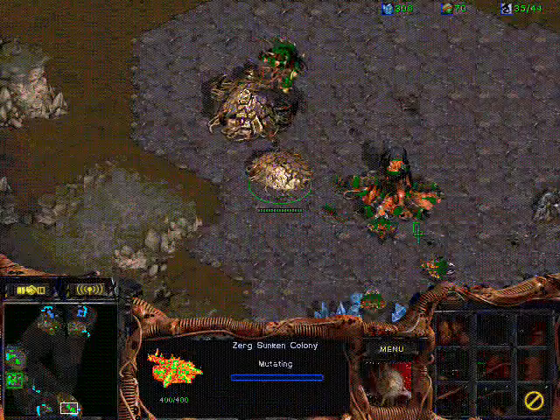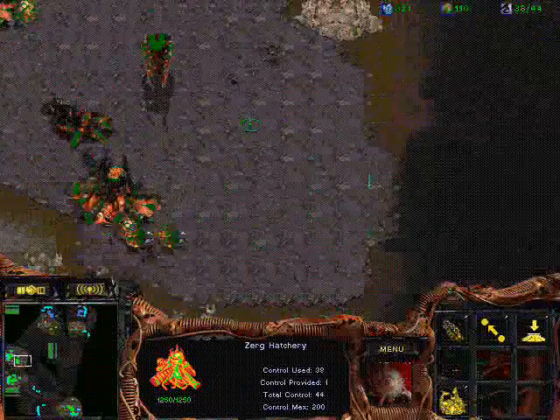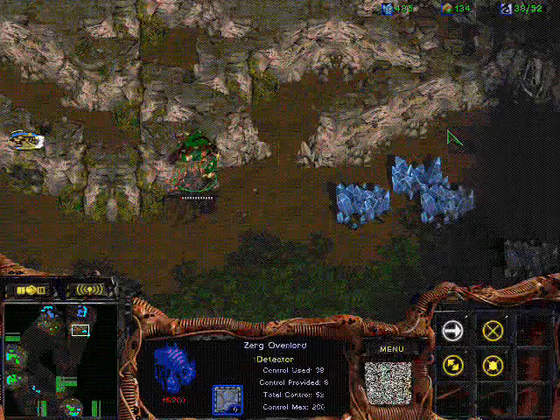He decided to skip corsairs it seems, and instead make a cannon or two at his main, which is also an option - if you don't mind making an extra cannon to your main then you don't really need to make a corsair. Oh, he made a corsair after all.